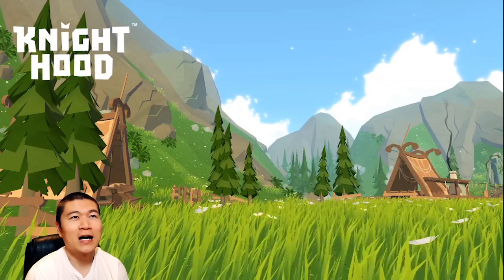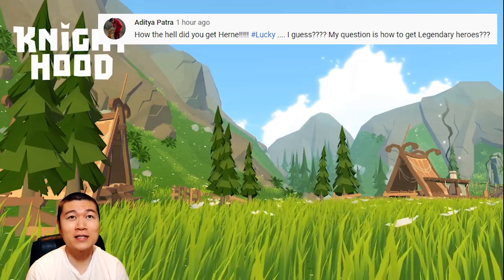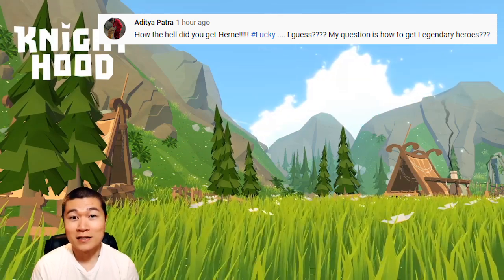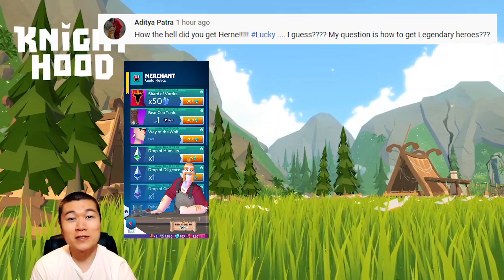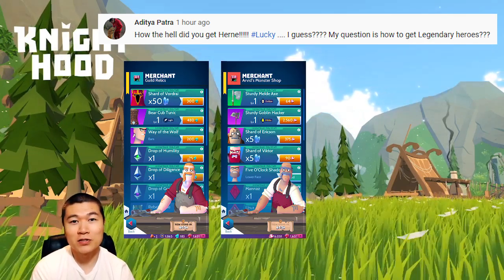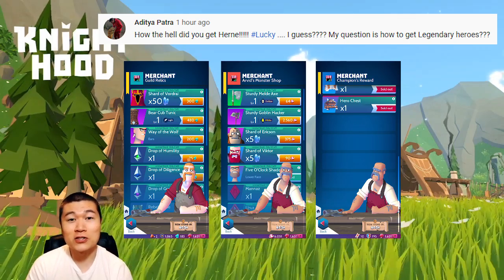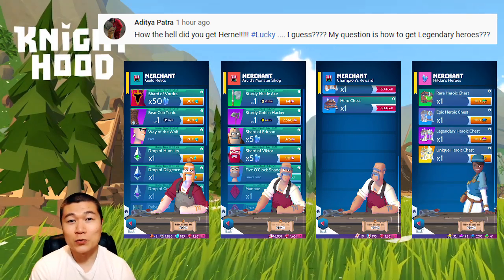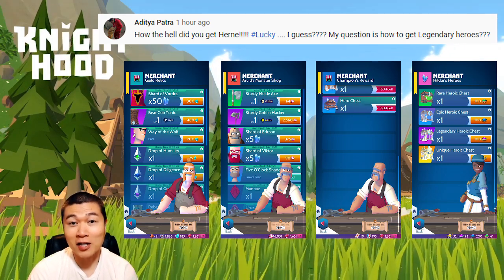Here's our second viewer comment: how the hell did you get Hearn? Lucky, I guess. My question is how to get Legendary Heroes. Unfortunately, the answer to how I got Hearn is luck — I was able to pull him out of a chest. The easiest Legendary Hero you can get is Vordry out of the Guild Shot. Other farmable Hero Shards include the ones in the Monster Cave, but those take significantly longer to farm. Make sure to get yourself one Hero Chest every week from the Arena Store. Also, try to work on maxing your Epic Heroes — once they hit their maximum star level, any additional shards get converted to Legendary Dust. You can use this Dust in the Hero Store to buy Legendary Hero Chests, which award various amounts of shards for a random hero. If you're looking to get Hearn specifically, it's going to take some luck and a lot of patience.